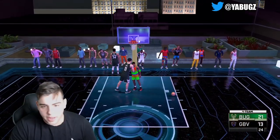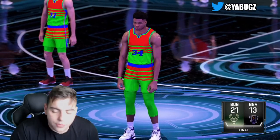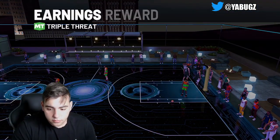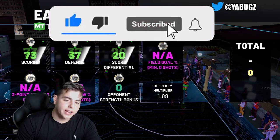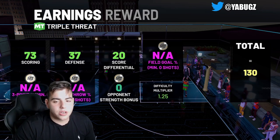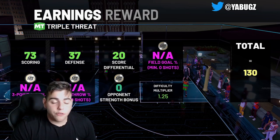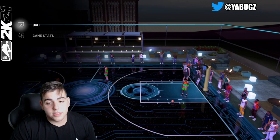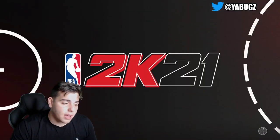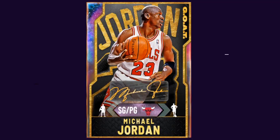Yao Ming is an absolute goat, period. I'm in shock of how good this card is. This card is not expensive at all — he is a complete budget baller and he's 7-6. He just embarrassed Giannis. There's not a better power forward or center in the game right now other than Giannis, so I'm thinking this Yao Ming is definitely a keeper for the low value and price. Definitely try this Yao Ming out. Hope you guys enjoyed the video and are enjoying Season 2 — stay tuned for more content, peace.